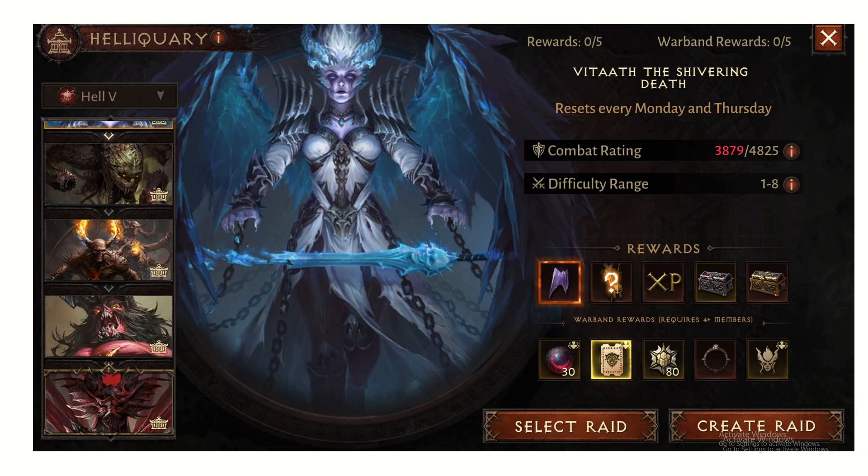As you can see in the picture here, the one at the top right that says 'Rewards' - this is what you get when you clear the content, whether you're in a party or solo it. But the one at the bottom right that says 'Warband Rewards' requires four-plus members. You can only get this when you have a warband party. A warband in this game is essentially a specific player group - like a mini clan - and you can only get these rewards when you clear it with four-plus members of that mini clan.